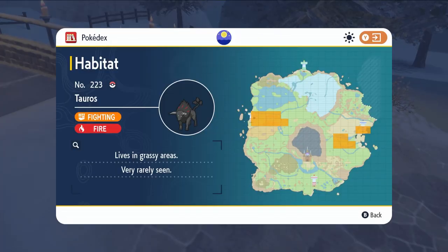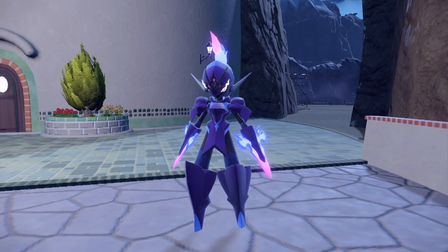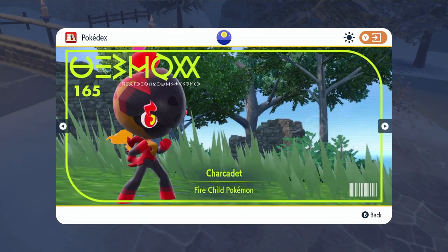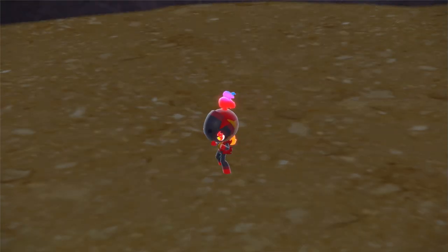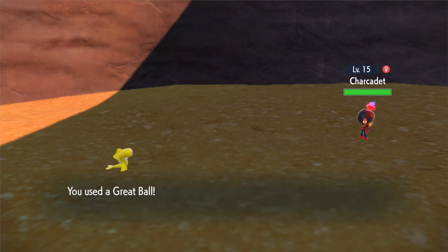The other version exclusives to Pokemon Scarlet and Violet are Armarouge and Ceruledge. In both versions of the game you're going to be able to obtain their pre-evolution, Charcadet. This can be found in lots of places across Paldea, spawning in all of the South, East, and West Province Areas of the map, although it is a rare spawn so coming across it can be quite tricky.